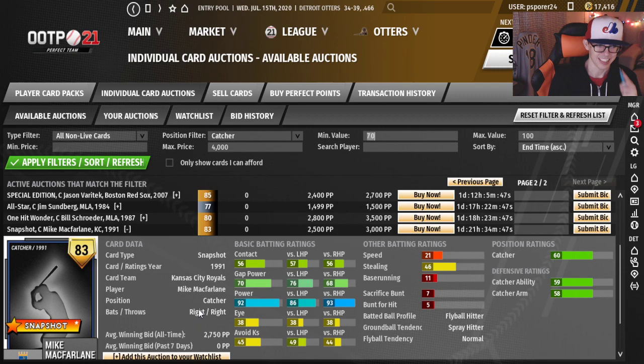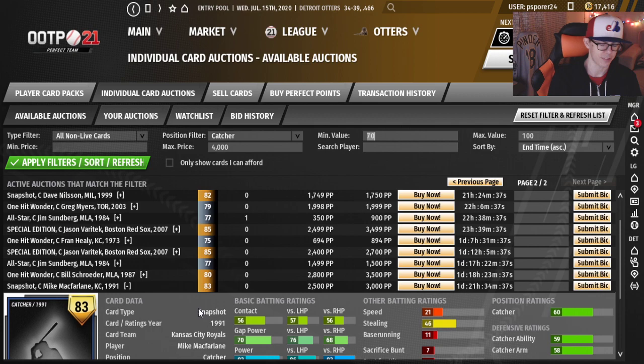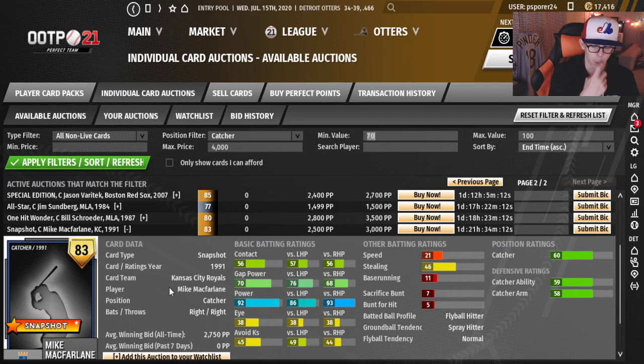This is funny that Mike McFarlane is available tonight — I just told a story on Twitter. One of those memes was floating around: name four players that mean a lot to you in baseball. I did Curtis Granderson, Justin Verlander, Corey Kluber, and Mike McFarlane. Somebody asked why McFarlane, and I brought up how my first year as a full-time fantasy player was in my dad's league — my introduction to fantasy baseball.